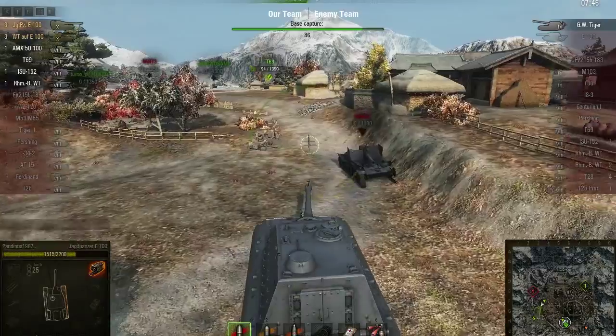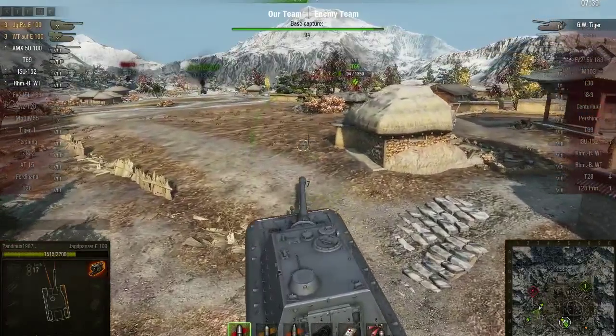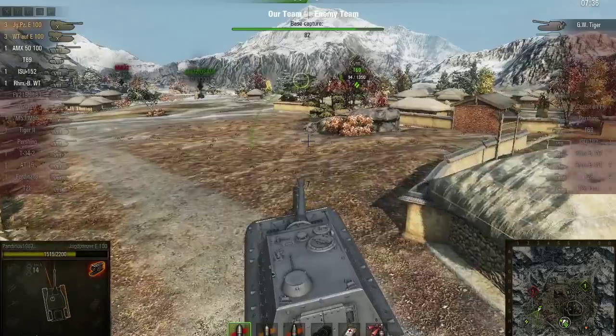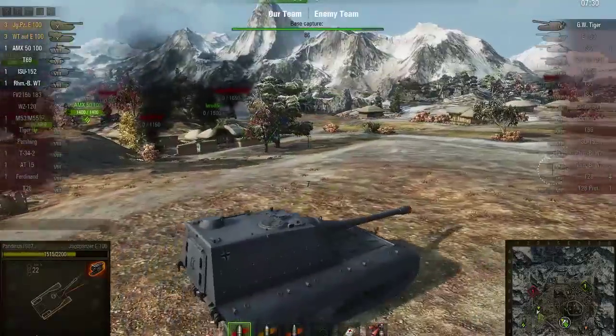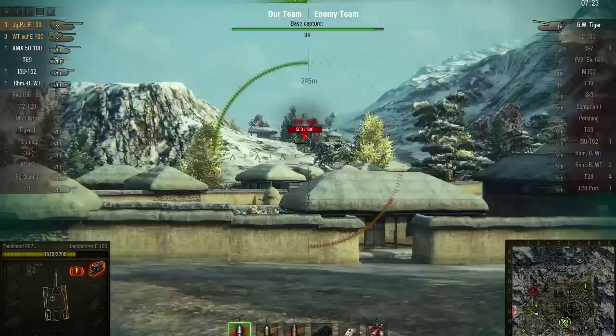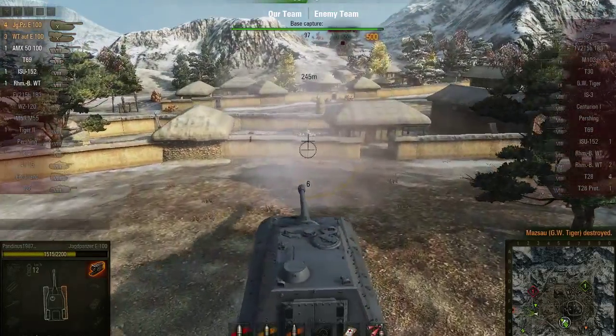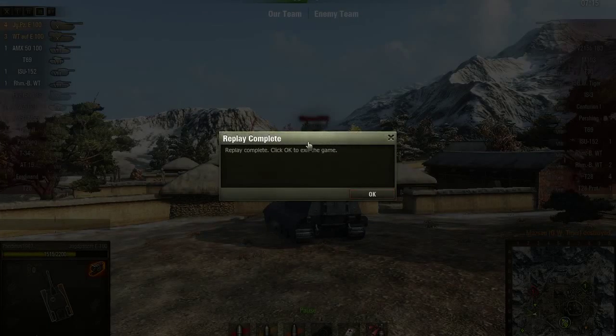Usually when we play I tend to kill-steal his kills, but at least this time it was justified because of the shiny medal. Somebody is capping — I don't know who. A T69 is cautious not to get dropped by the GW Tiger. I'm searching for the arty at the end. There he is — I'm loaded. Can we get a kill? Yes, we can get the fourth kill as well. We had 100% cap, so this was a really, really good game.